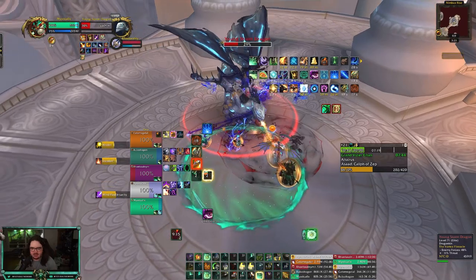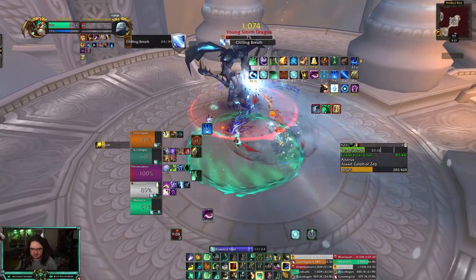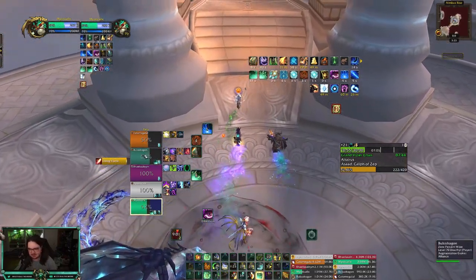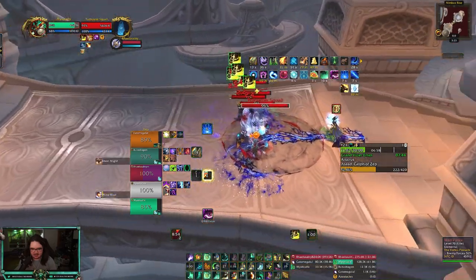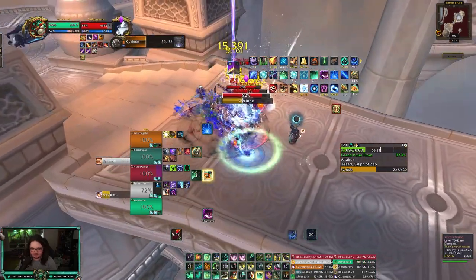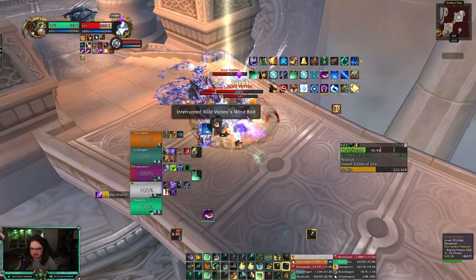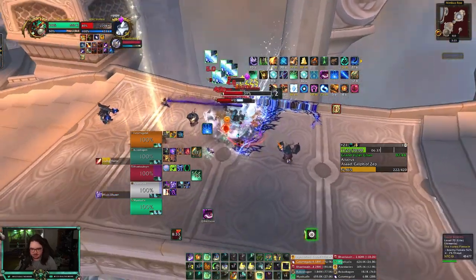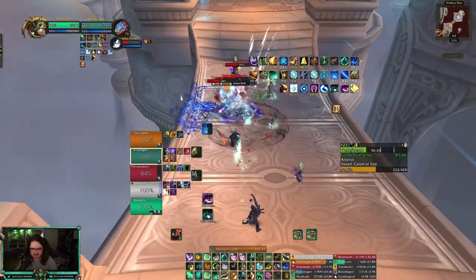I don't have a WeakAura to track it but look how many buffs I have right now from Ebonmite — it's probably worth tracking because you get a ton of intellect. Now we're going to start taking some air damage. Diffuse Magic on use, Chi-Ji, just cranking. If we kill this next boss I'll be ecstatic — it's the reason I don't like doing this place. This next boss is literally my only dream and desire in life: to kill Altairus. I know the fight, it's not that I don't know it — I just want to be able to kill it.